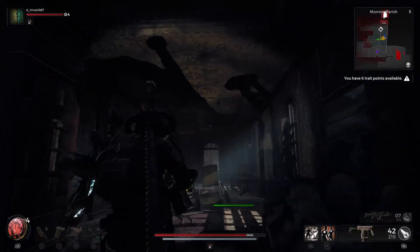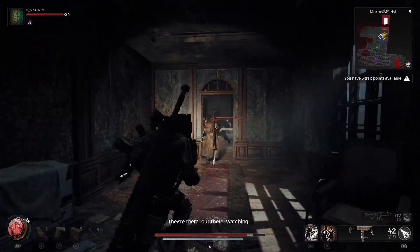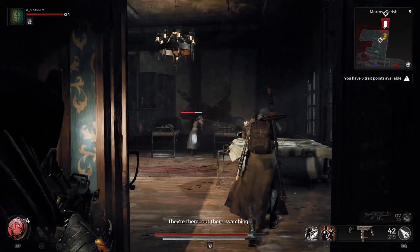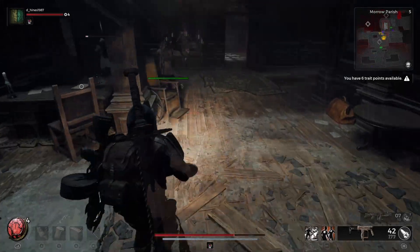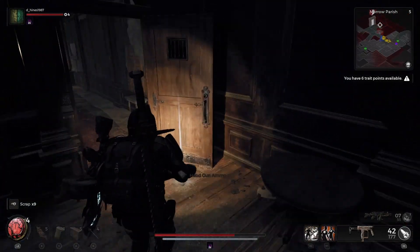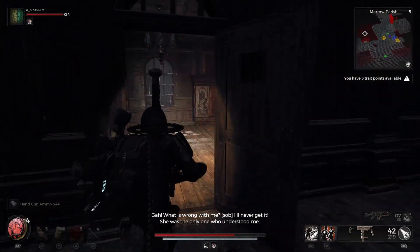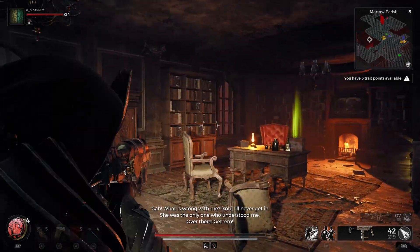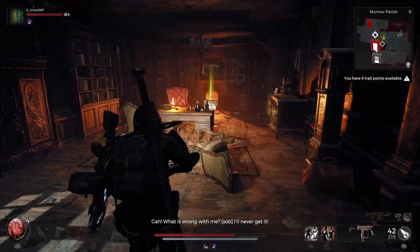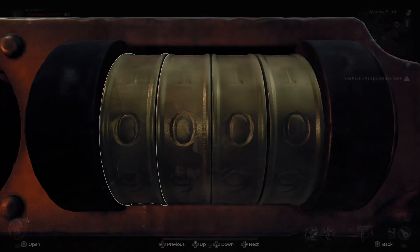So you head on in, head down the hall here. You've got to go through a room full of people that are challenged mentally, you might say. Then we're going to come on in here and show you where the safe is. The safe is going to be right here after you come up those stairs, and it has a four-digit code that you're going to need to be able to get inside there.